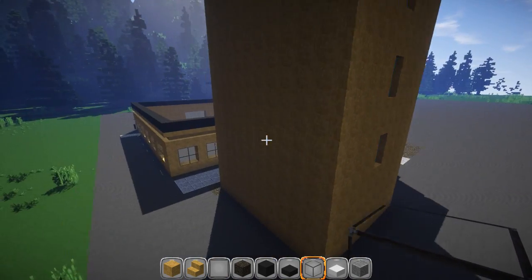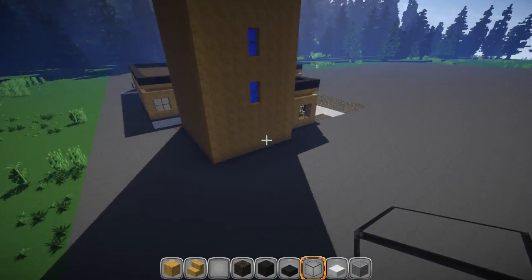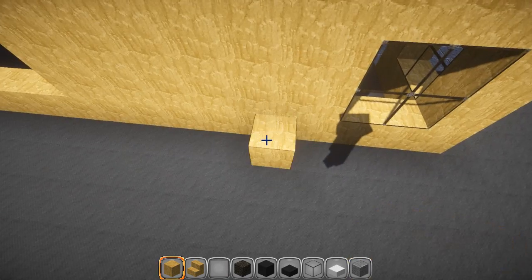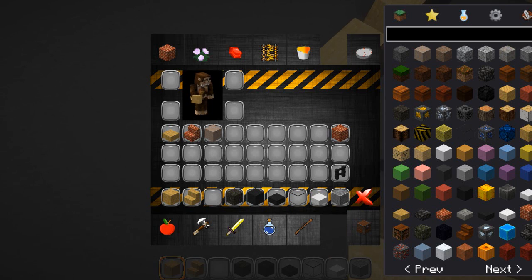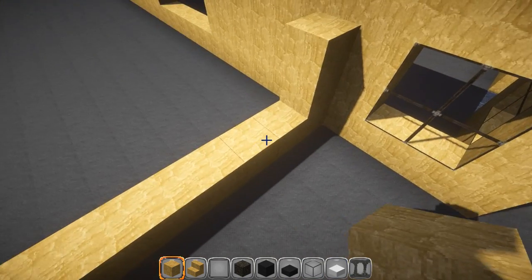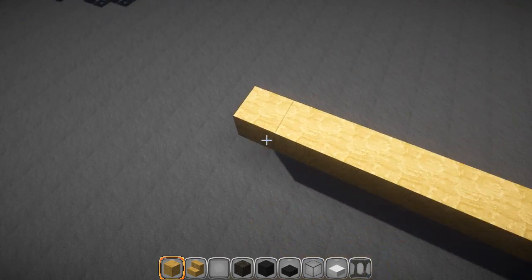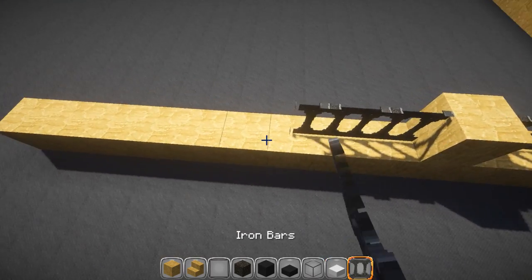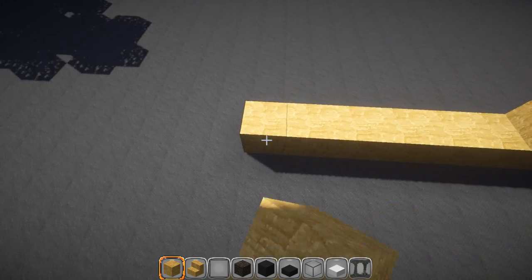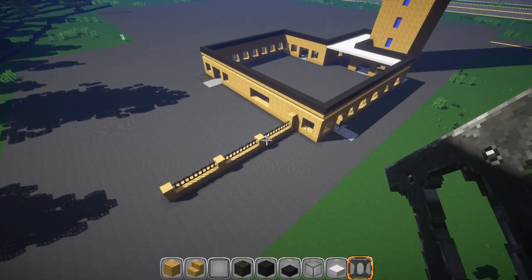We've got the entrances on this side and that side. Let's see how far - we need to build kind of like we did on the other admin building. Skip one, then one two three, and across the bottom with bars in there. How far back do I want to go - one two three four five. Take this back a little bit further. That should be more than enough - I don't want to go bigger than the building. I think that'll be all right.